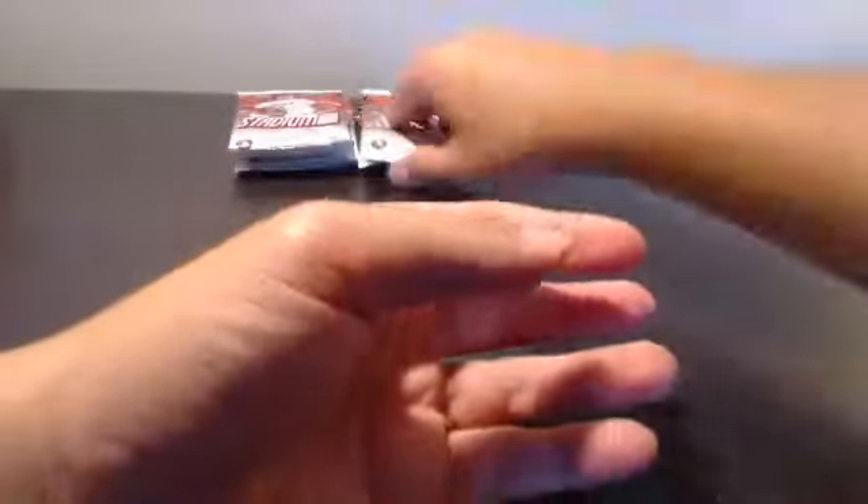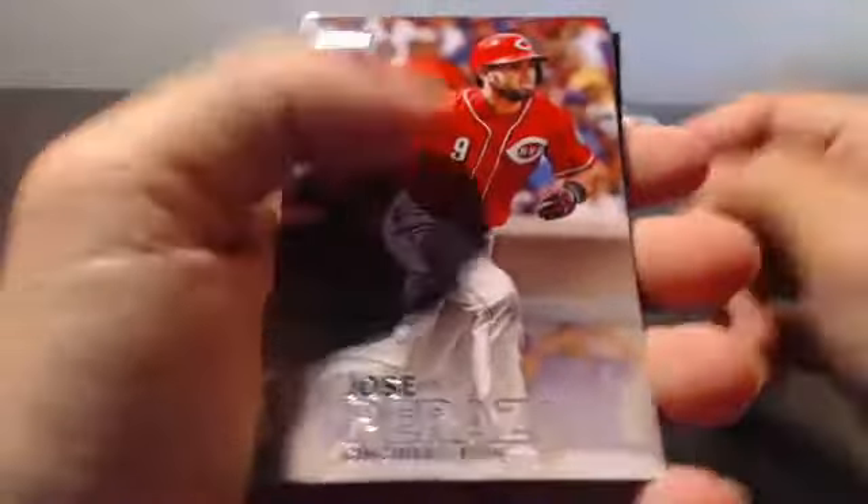Next up, got a nice Hank Aaron. George Springer, Max Kepler, Ian Kinsler, Matt Harvey, Chris Heston, Carlos Santana and an Adrian Beltre. Next up we got a Jose Peraza, Bryce Harper, Brian Johnson, Henry Owens. Got a Mike Trout insert — another Isometrics for the LA Angels. Robinson Cano, Paul Molitor and a Russell Martin. We got five packs left and the autograph pack.